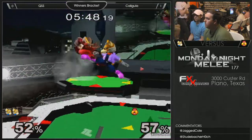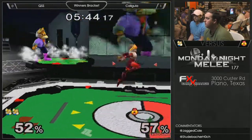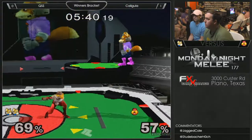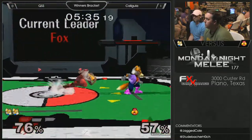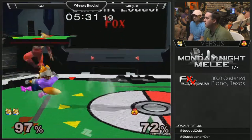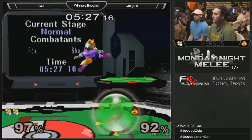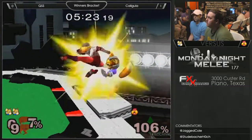Jimmy getting a lot here by just kind of catching him on the ground. I think Adam's getting a little impatient. He has a bad habit of rolling in. Good follow-through — didn't quite get enough on it, but it'll give him that percent and position. Very solid air dodge there.